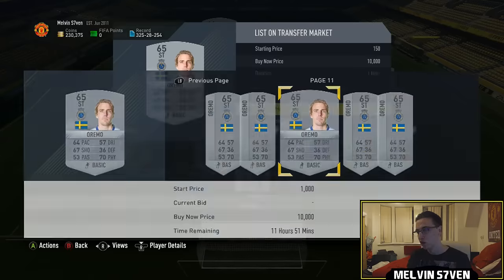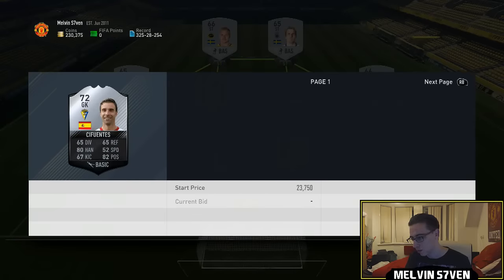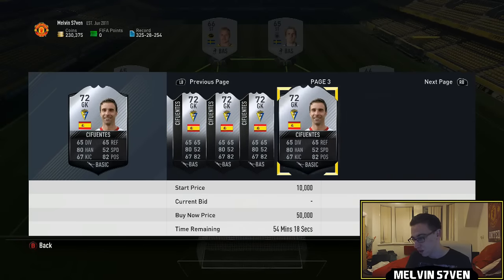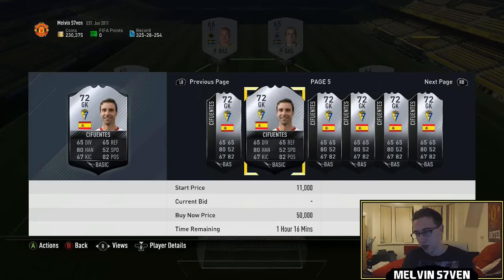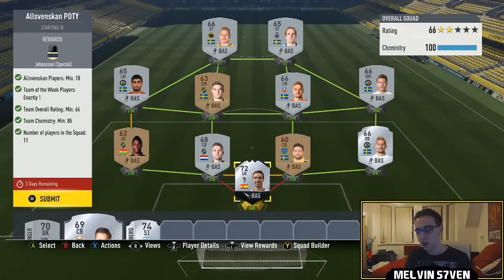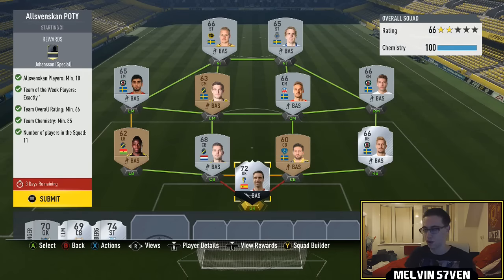And then the inform, which is probably what's going to cost a little bit because they're getting kind of price-fixed. 11K? That's not too bad actually. So overall, this has theoretically cost me 17,000 coins. Now there'll be an abundance of informs you can get. Right now the informs, no matter who they are, are going to be slightly higher because everyone is getting the inform to do this SBC.